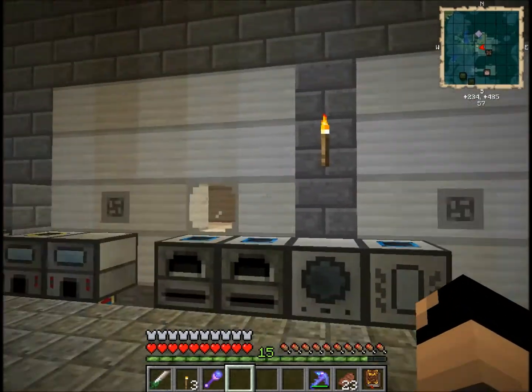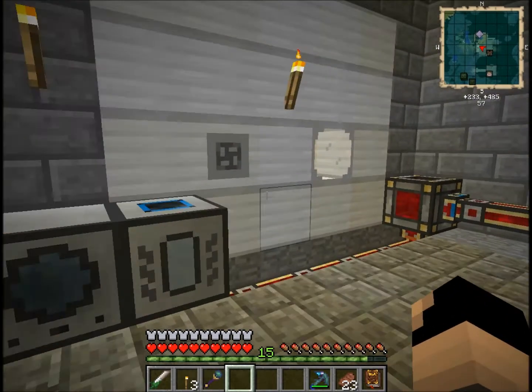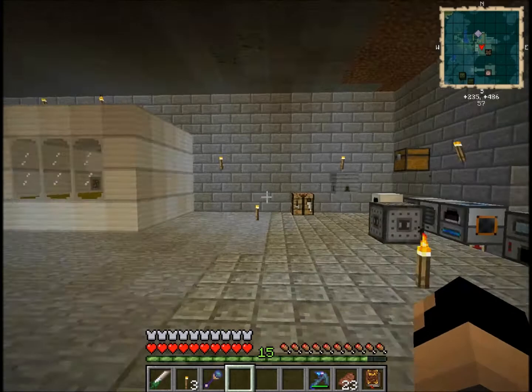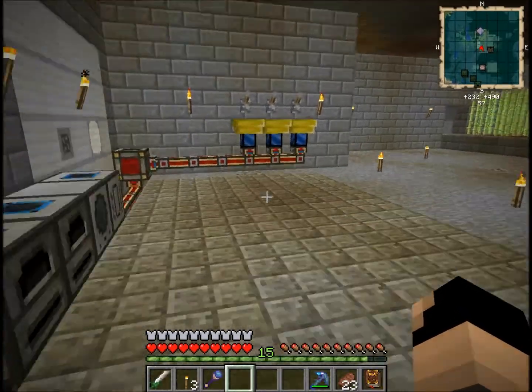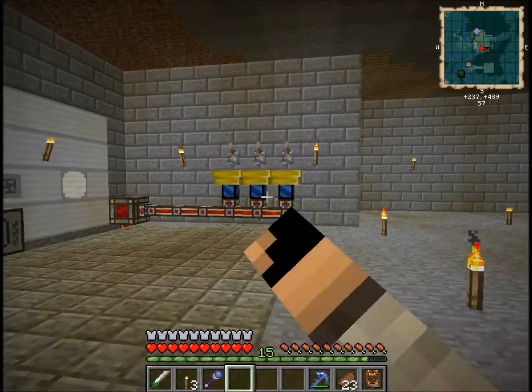I wanted to use the tanks for liquids that some of the machines will benefit from, and for the Forestry machines when I get onto that. My plan is to have most of my power come from Forestry — things like biogas and stuff like that. That's my plan for energy.